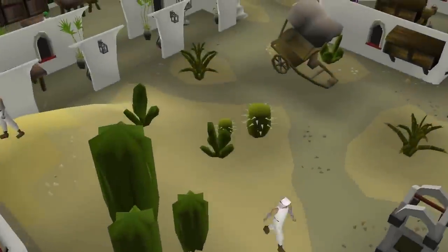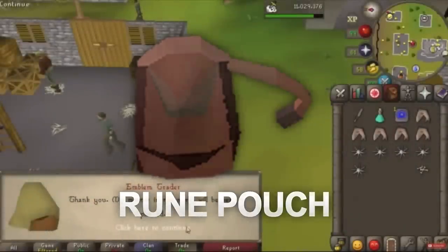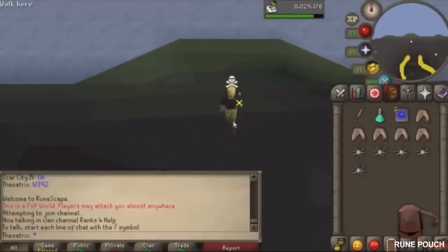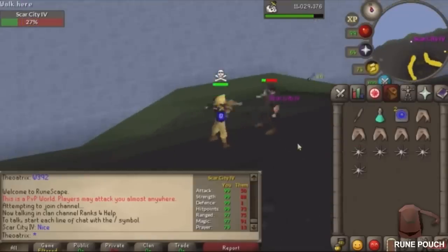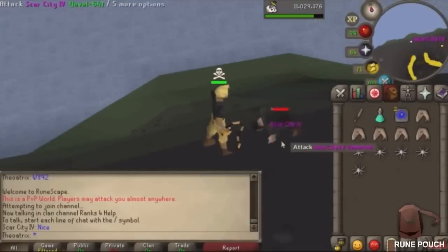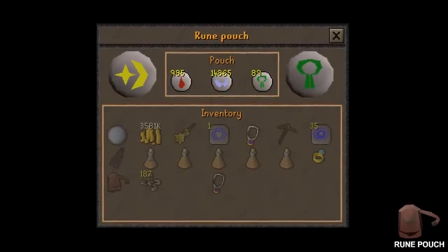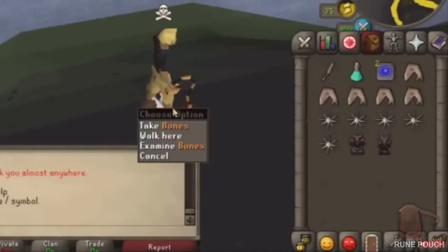The final item sort of fits into both the combat and skilling categories, and this is the Rune Pouch. You can buy a Rune Pouch by buying tier 1 emblems off the Grand Exchange and trading them in for Bounty Hunter points. Rune Pouches hold three types of runes in one inventory slot, which makes it useful for any activity in Old School where you'll be carrying runes.